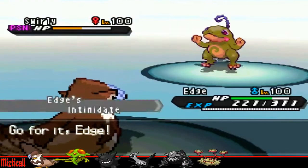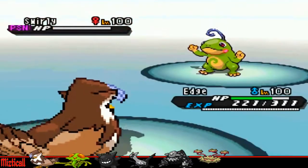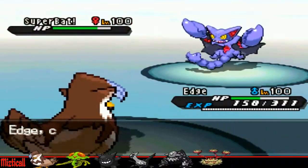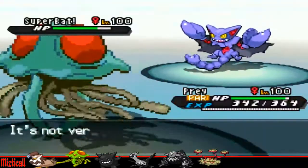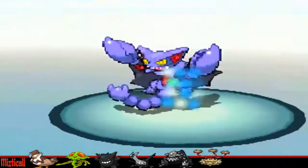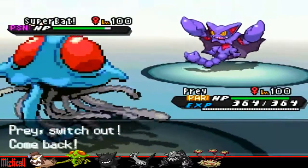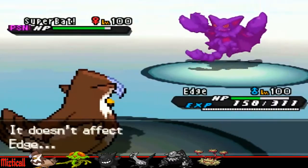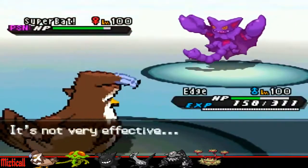I decide to go into my Staraptor and just go straight for Brave Bird — I'm going to destroy this Politoed, and that easily kills it. But he goes into his Gliscor now, and I don't want to take an Ice Fang to the face, so I go into my Tentacruel — it does like 20 damage, which is really cool. I knew he'd go for Earthquake, and I think I switched to Staraptor to get the Intimidate, just so Earthquake would be doing less to my Tentacruel.